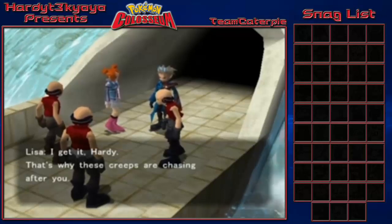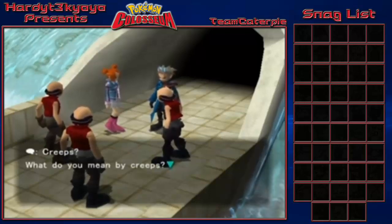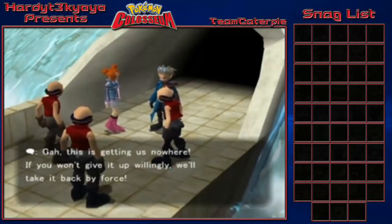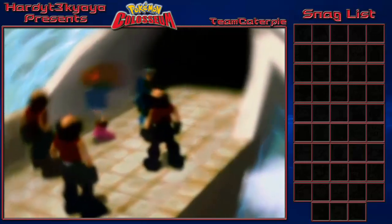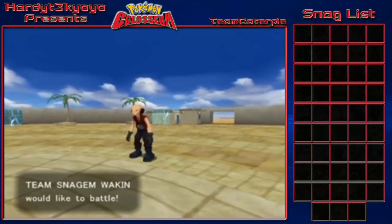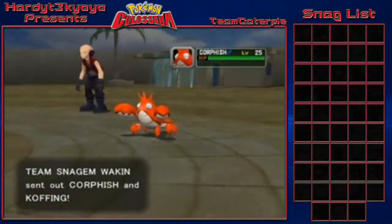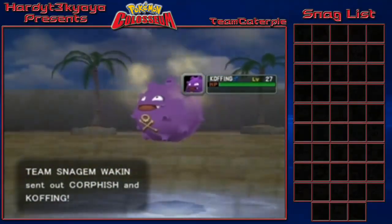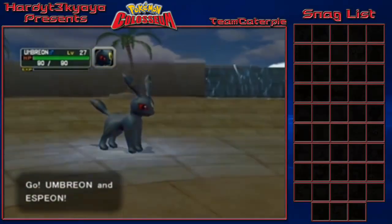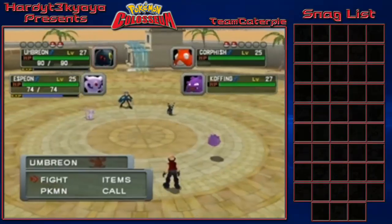I get it Hardy, that's why these creeps are chasing after you. They demand Hardy hand over the Snag Machine or they'll take it by force. Considering they've got Whismurs and Zigzagoons I already beat, this shouldn't be difficult. He actually has a Corphish and a Koffing - there's a soda can blocking part of my screen so I had no idea what he was sending out, it was a mystery to me. We're super effective against Koffing so I'll let Espeon handle that.